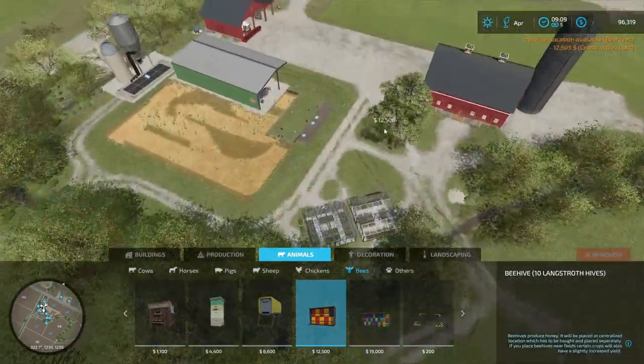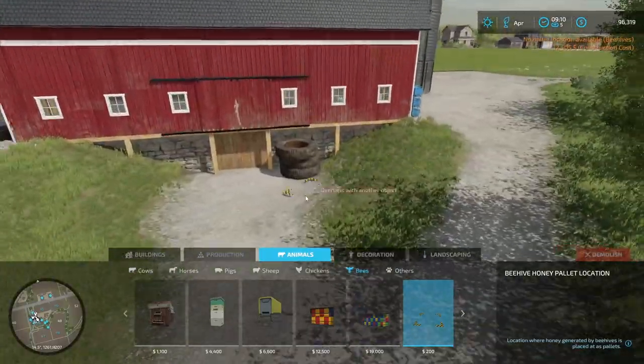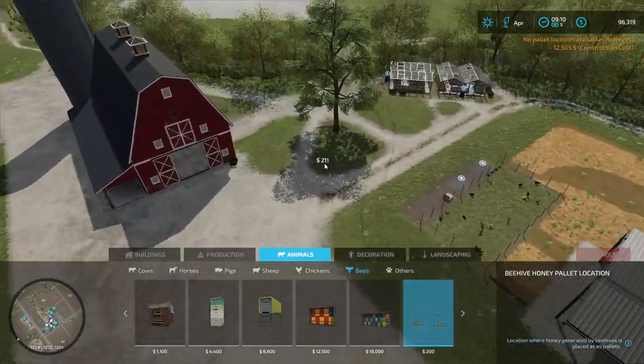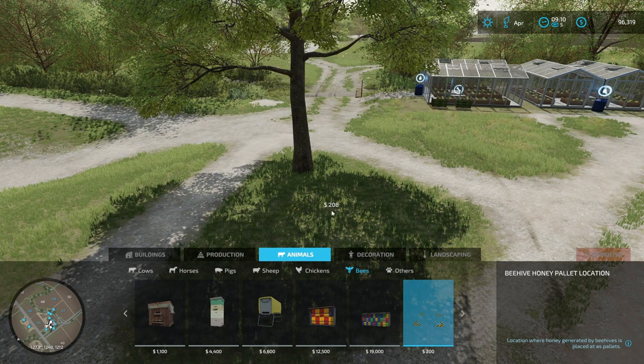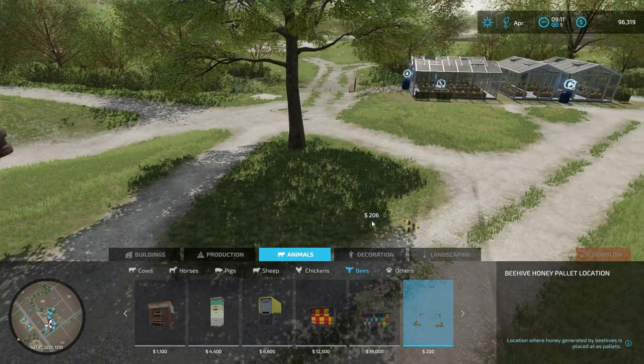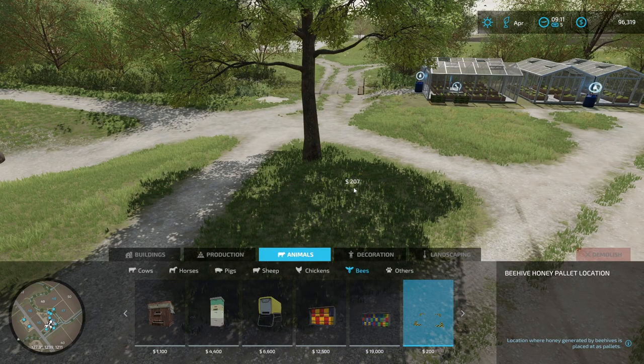No palette location yet — where do we want to place that? I think right here in the shadow is going to be ideal so we can collect the honey here.